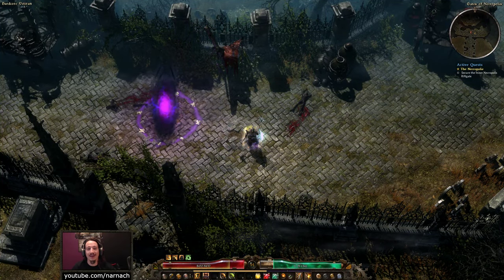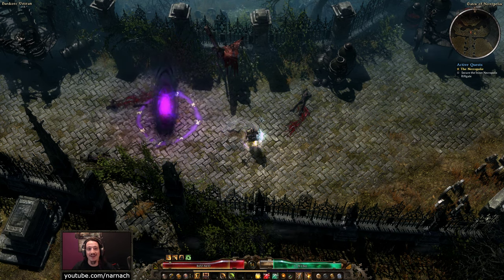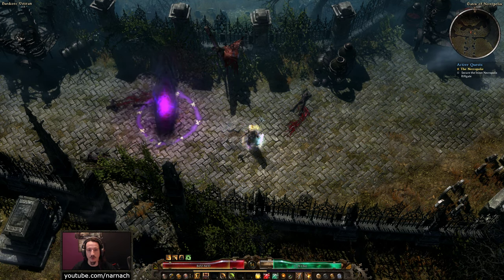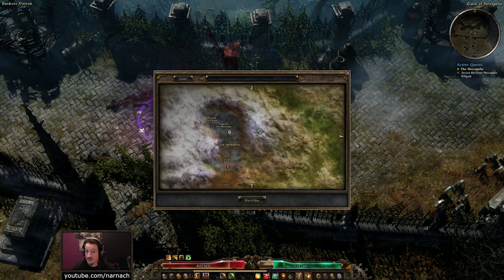Hello, Nanar here. Welcome back to Grim Dawn. We have arrived at the gates of Necropolis. So we are getting very close to our final fight with the game's end boss, the Logorian. For this episode, we're gonna have a bit of a run through the Necropolis itself.